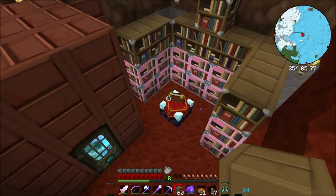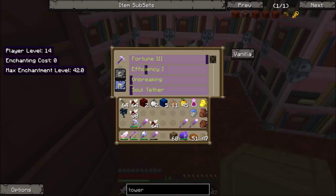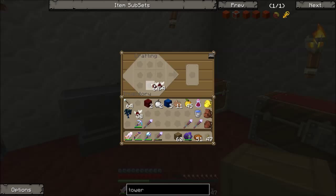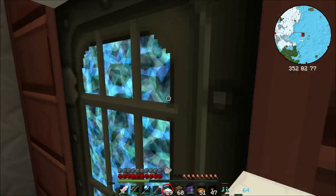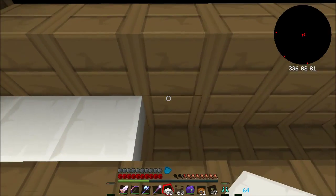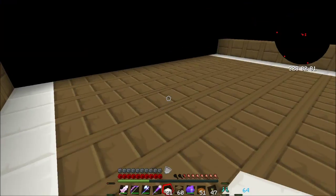We'll actually go into here and see where we can repair that - it costs four. Unbreaking 3, Fortune 3 and Efficiency 1 - it's a decent little pick, and it's completely full up as well. Now it's going to be quite a few blocks here - thirty-two there. I think that'll be plenty. We'll make one more set - thirty, I think, will be enough. Quite a bit of quartz now, which is good.